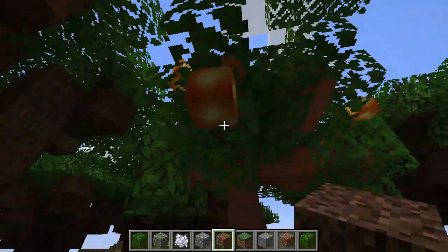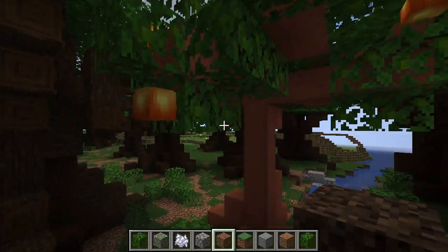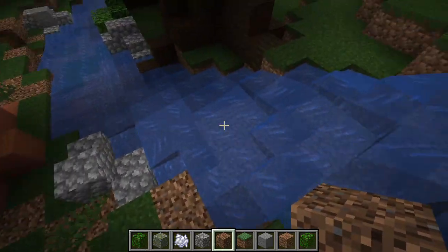Over here you will see that I actually built a new type of tree for this biome: the glow fruit tree, which I put near the bodies of water.